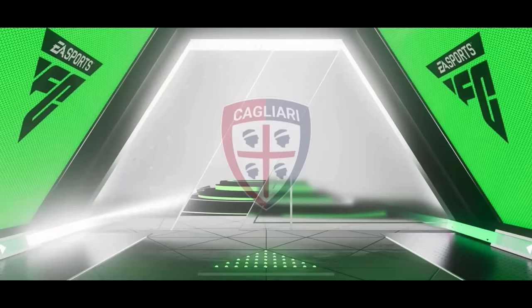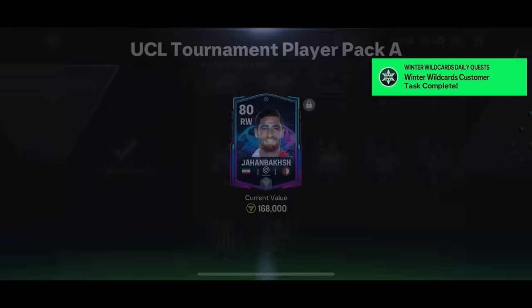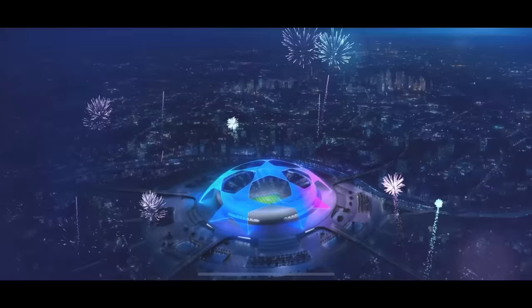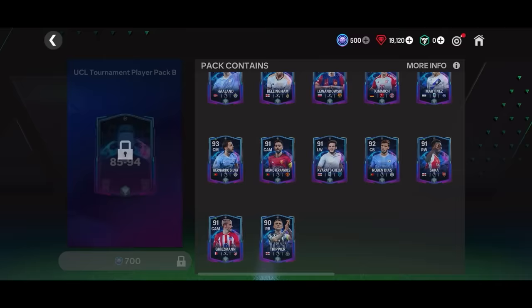I got Shomurodov, an Uzbekistan striker at 80-rated. I played the UCL tournament to accumulate as many tokens as possible and opened those packs — last time I packed Jude Bellingham, but this time I only got Julian Alvarez, an 87-rated striker, plus 1.2 million coins. Not bad but you always expect better. Then I got Leroi Sane — another crash pull. Using my final five tokens, I got David Ginola, an 89-rated left mid, a decent card though his market value has dropped.